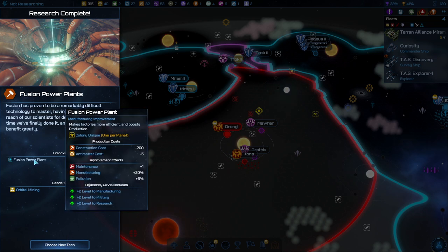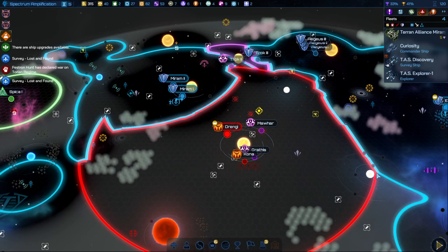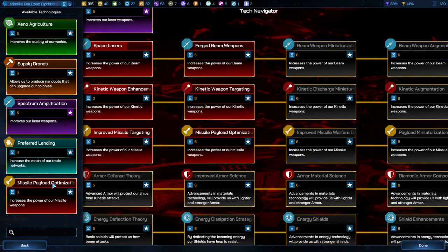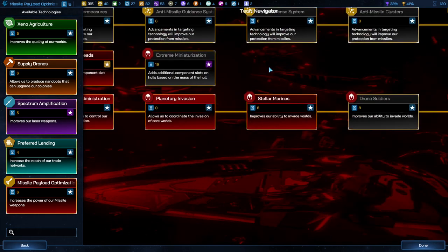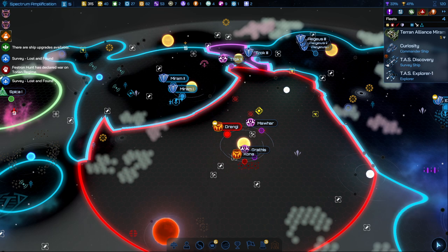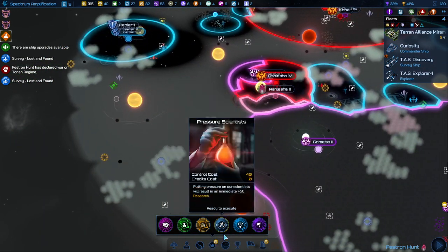Fusion power plant — one per planet, gets huge adjacency bonuses. There's the Spectrum application tech and it is a rare. I don't know if all the rares are always purple. Spectrum application will complete a quest, which gives us a culture point. I could draft colonists — let's do it. And we can go and colonize over here.